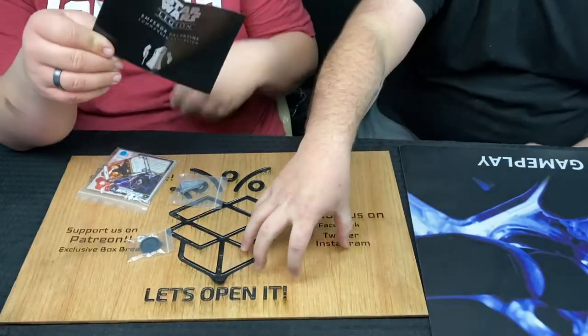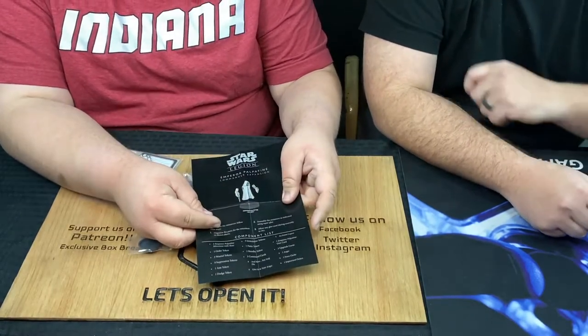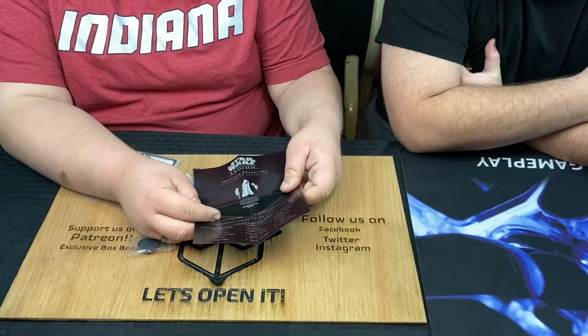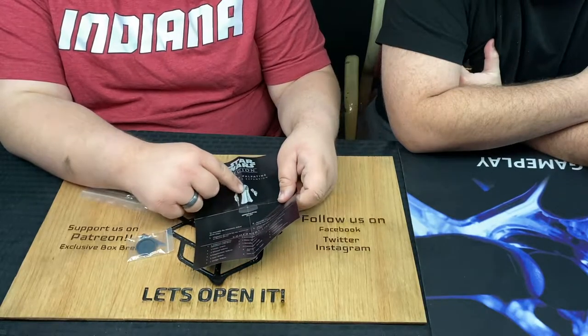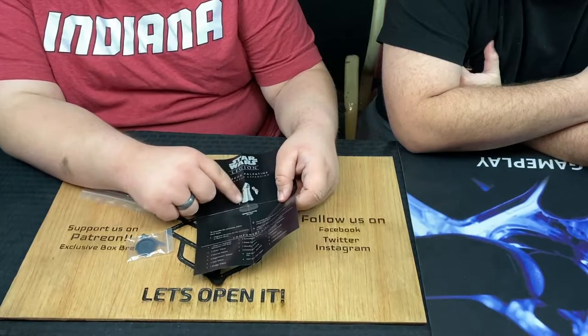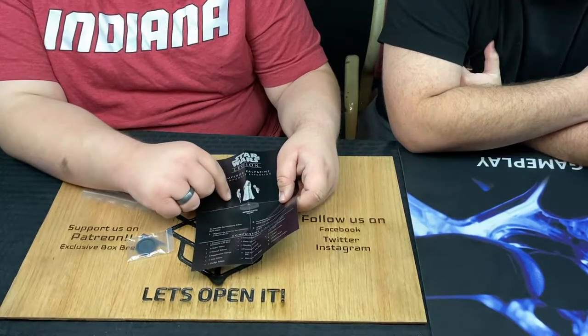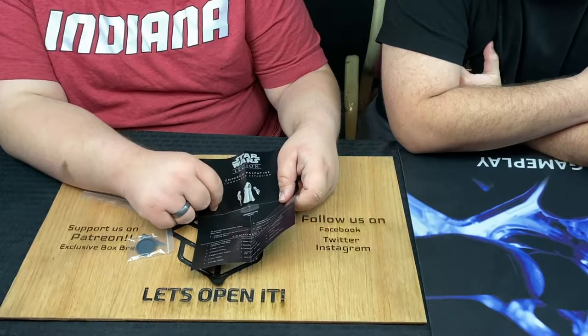Let's get that little base in there. Here's the guide. The Emperor is a super easy model to put together — just three pieces. This is one of the Wave 1 models, so it's still just snap, snap, glue to the base, and you're done.